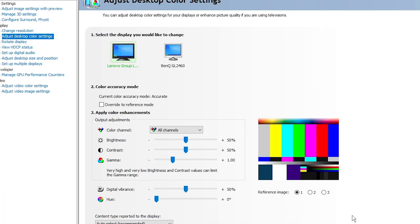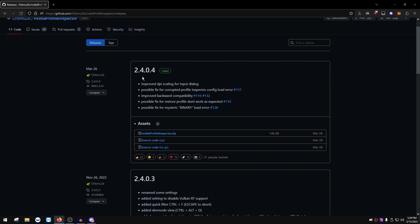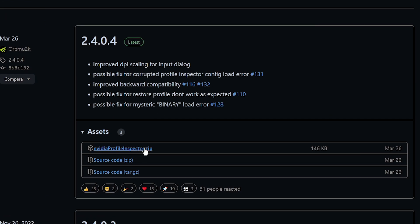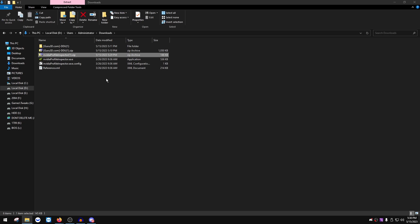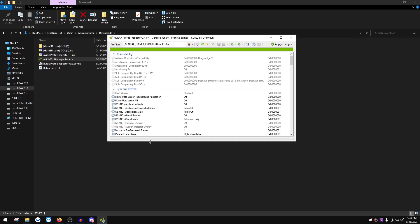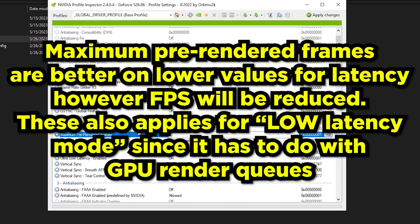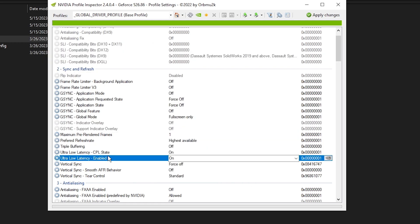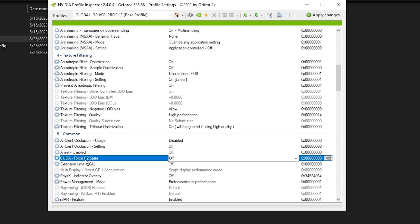Now we'll move to Nvidia Profile Inspector. Click the link in the description, make sure you're on the latest version (for me that's 2.4.0.4), click nvidia_profile_inspector.zip under Assets, and download it. Extract it, then double-click nvidia_profile_inspector.exe. In the Global profile, find anything related to G-Sync and set it to Force Off. Set Maximum Pre-Rendered Frames to 1 — note that lower values reduce input lag but may cause frame drops, while higher values like 2 or 3 may give better frames on low-end systems. Set Vertical Sync to Off.